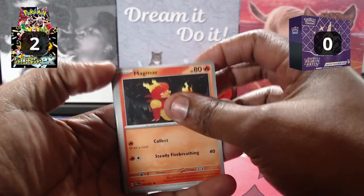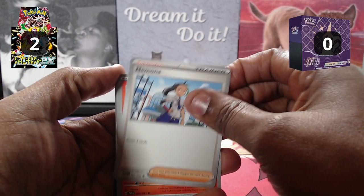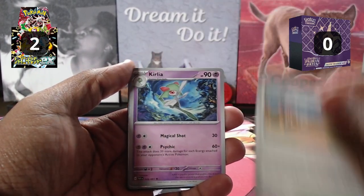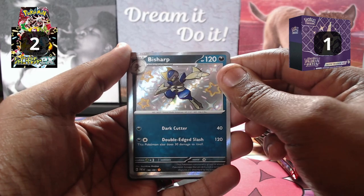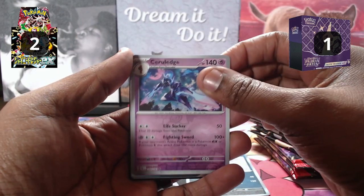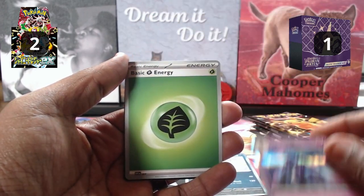Next pack of Paldean Fates English: Magmar, Nomona, Charmander, Rare Candy, Artisan, Earlya, Technical Machine, and a Baby Shiny Fish Sharp. Cerulege in the Reverse, and a Cerulege on the Holographic.